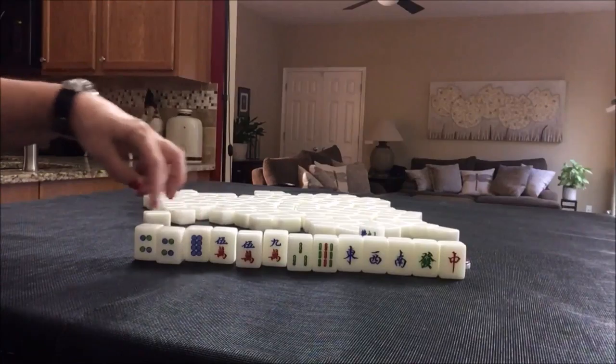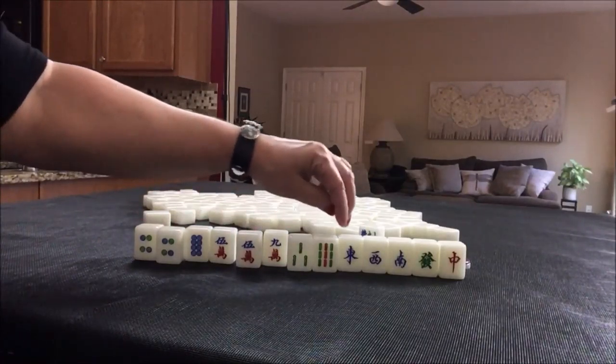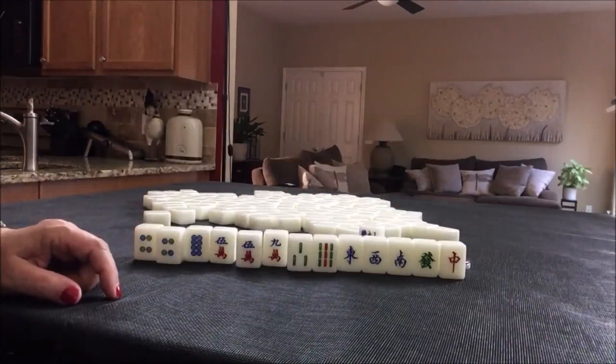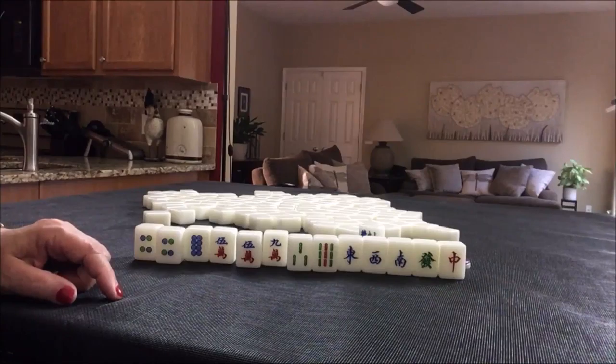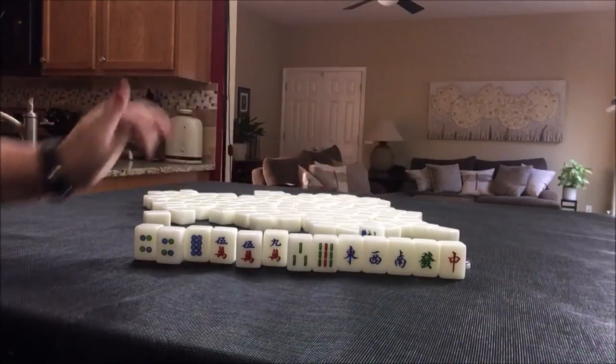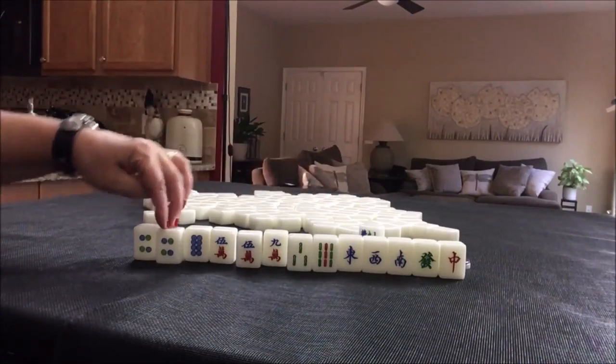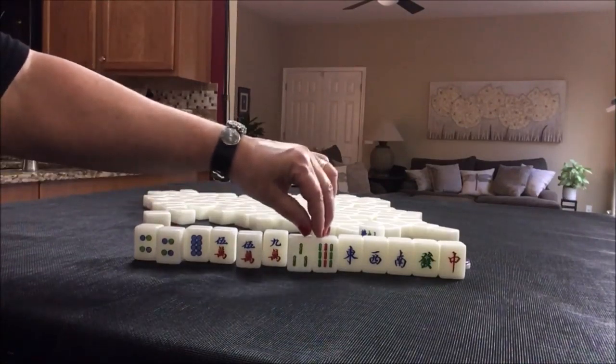We'd have to discard these four back here: 1-4-7, 2-5-8, 3-6-9 single honors. That particular fawn is number 34 and it is 12 points — all singles, no pairs. So you have to draw those specific tiles: 1-4-7, 2-5-8, 3-6-9.